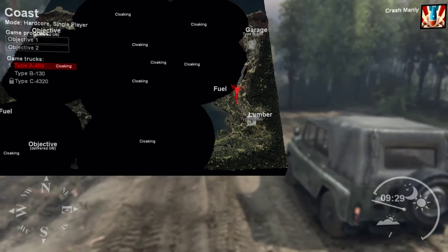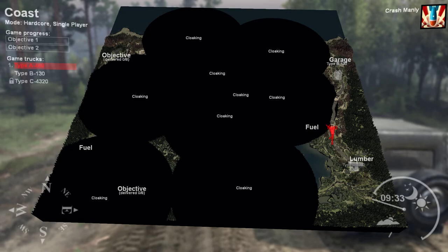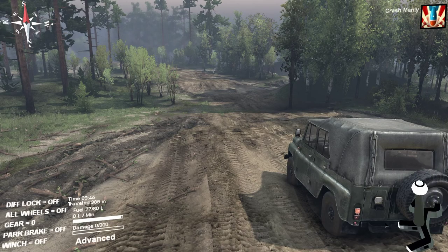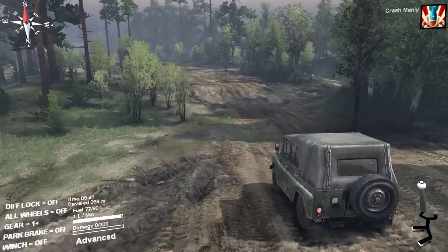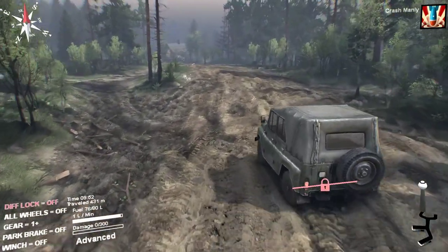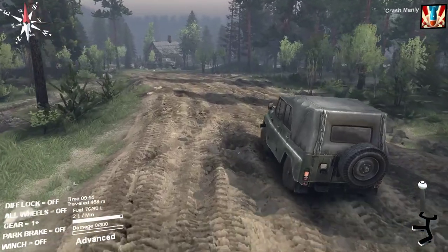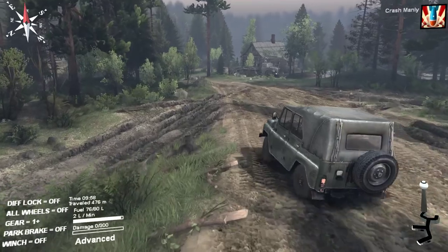Let me show you the map. When you start out on a map, you have a lot of cloaked areas that cover up the map. You get to the center of the cloaking area and you can unlock it — it reveals the map to you and shows you more objectives and trucks that you can unlock, things like that, so you can see how to get around. I'm almost at the lumber yard right now; that's one of the objectives — just hauling lumber, probably the main objective. This truck uses very little fuel, so I love using it to unlock the cloaks.